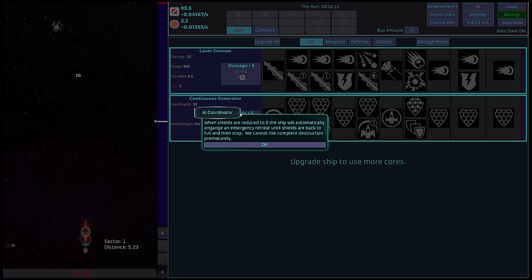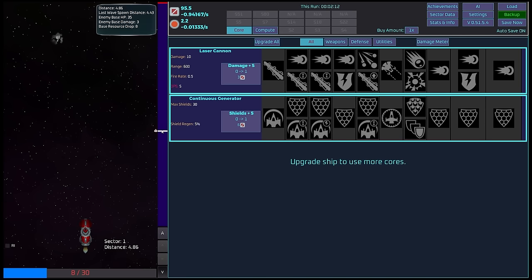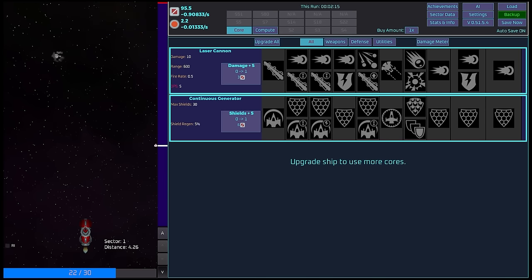This just seems to be a pretty darn good, interesting free idle game, which is honestly phenomenal. When shields are reduced to zero, the ship will automatically engage an emergency retreat until shields are back to full and then stop. Shields have now reached zero. We've made 5.2 progress. We're now going to see this bar go down until the shields get to zero, and then we're going to be in stop position. The further we advance, the more salvage we're going to be able to get per second, so it's definitely advantageous to be moving forward.